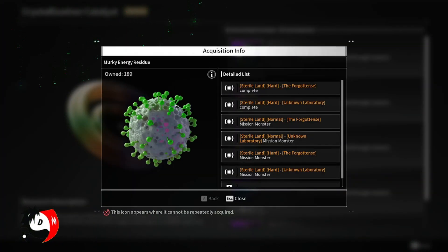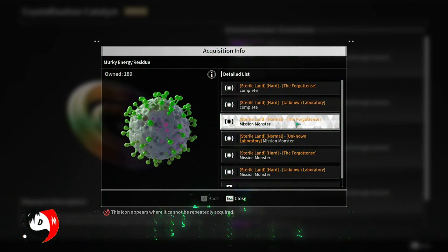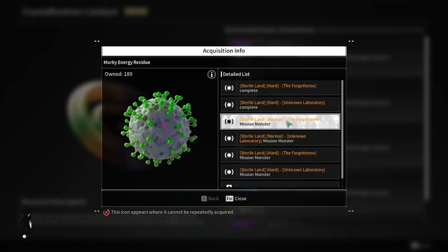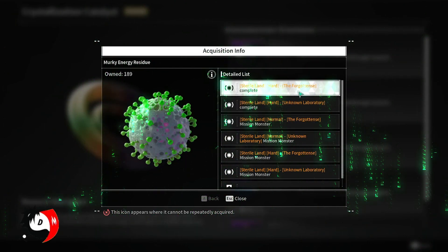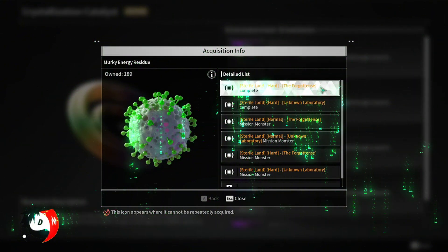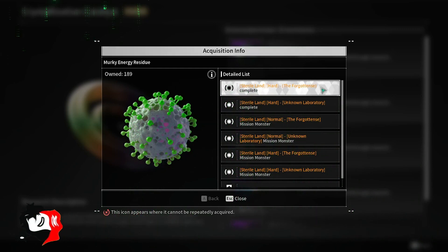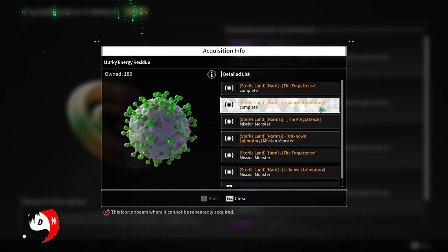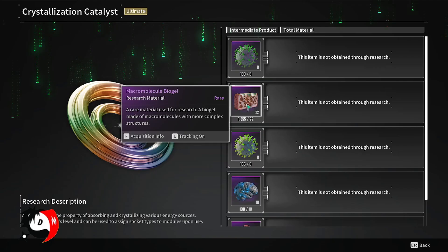First off we have the Murky Energy Residue. With the new changes to the infiltration system, The Forgottens is still in my opinion the best mission. In normal mode you can get at least 10 to 15 every two minutes. If you decide to go into the hard modes, The Forgottens and the Unknown Laboratory — when you complete the entire mission — you'll end up getting like between 20 to 30 Murky Energy Residue.